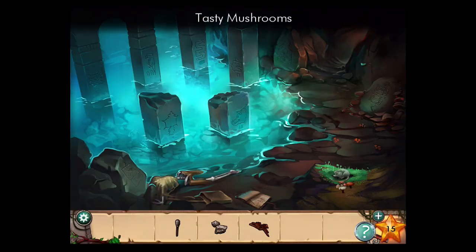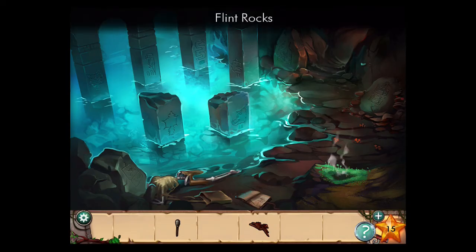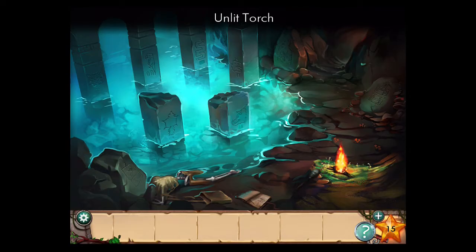Give the tasty mushrooms to the mouse, then use the flint rocks on that moss, place the driftwood down, and now light the torch. But don't use it yet.